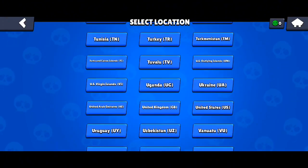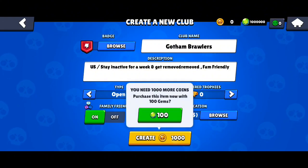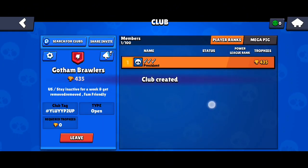You can choose your club location — I'll just choose United States. Now you just have to click on 'Create' and it will be created. As you can see, I have created the club here.